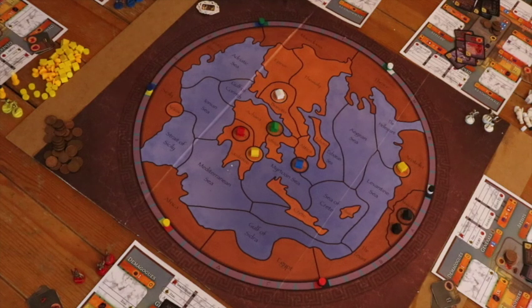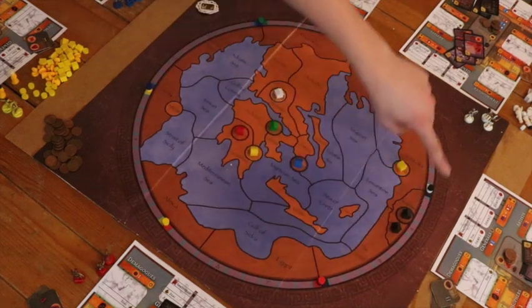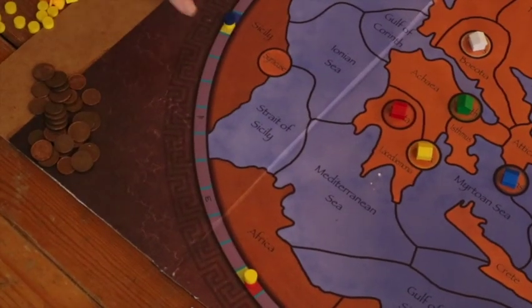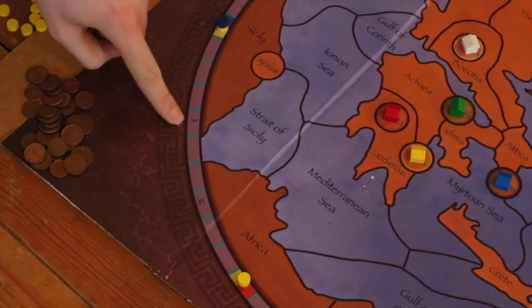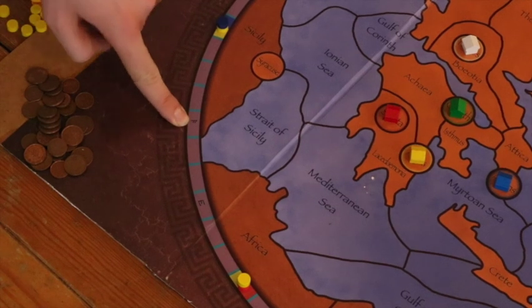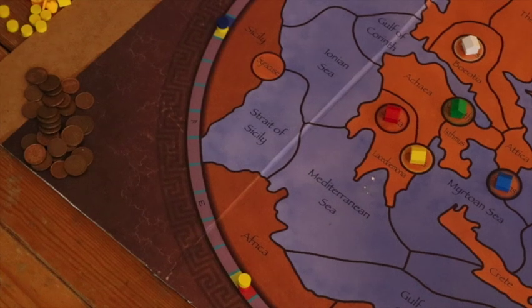The goal of this game is to control Greek culture, which is measured on this circle here encompassing the map. This is called the culture wheel, and it is made up of 60 spaces. Some of them have special symbols like this, which indicate cultural advantages. At the beginning of the game, each player is going to have two cultural advantages which are going to help them throughout the game.